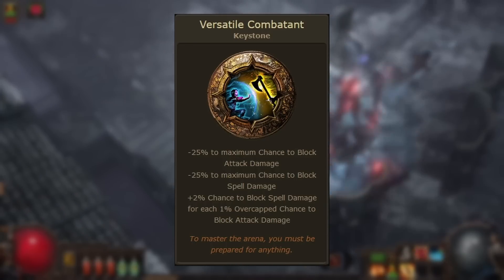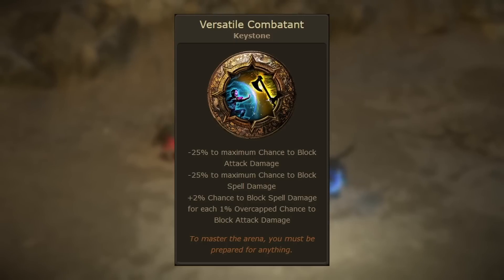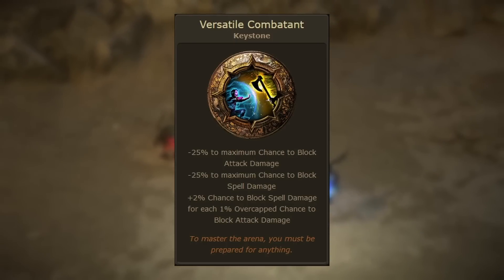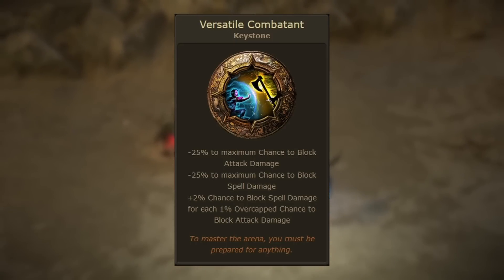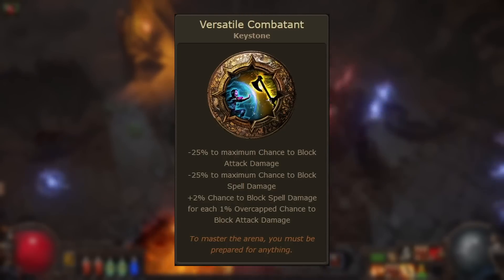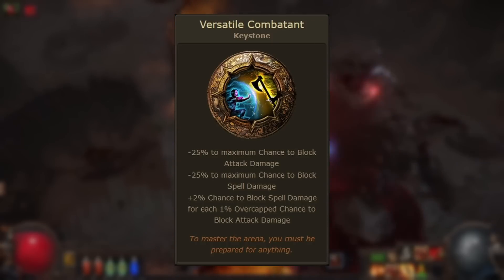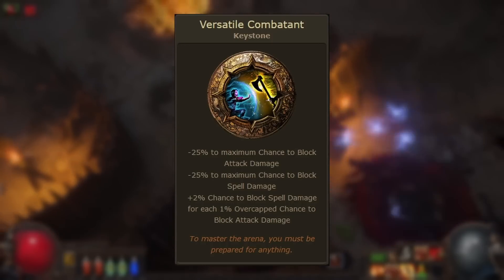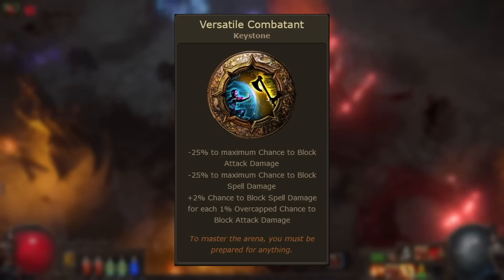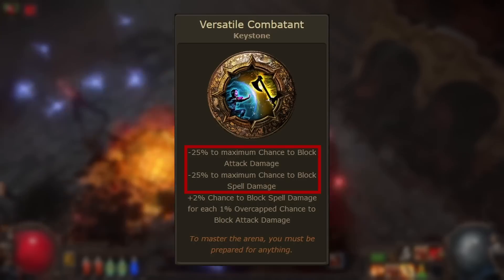It's used a bit more than Imbalanced Guard, but that's not a very impressive feat. In general, block has been relatively out of favor ever since the defensive changes in 3.16. Prior to that patch, block was considered to be one of the top tier defensive mechanics along with dodge, but in the current game people generally favor investing into more reliable defenses.